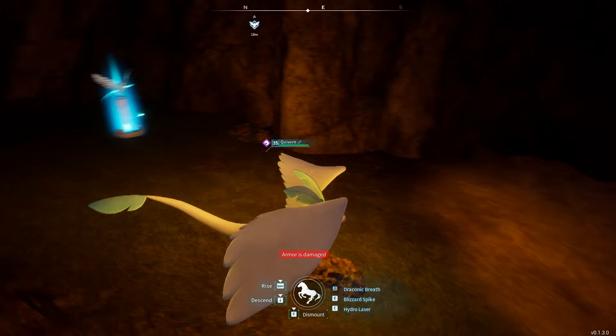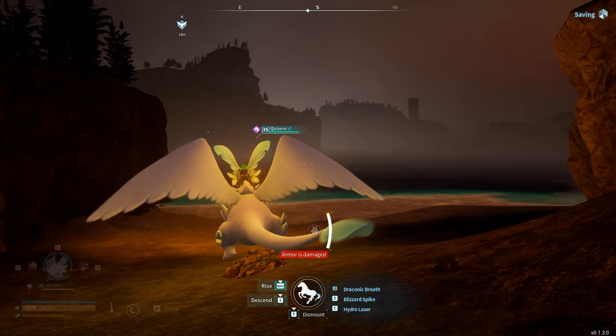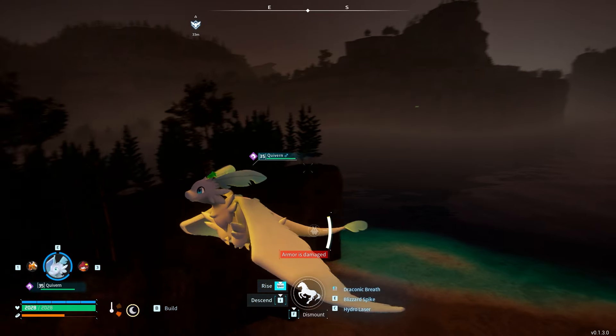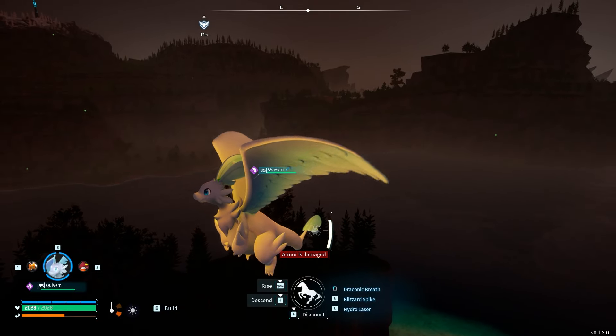You will also need a flying creature. I have a Quivern and this thing is going to be very useful. Basically all we're going to do is go up, and this is why it's so strong at night time — because lift monk effigies glow.